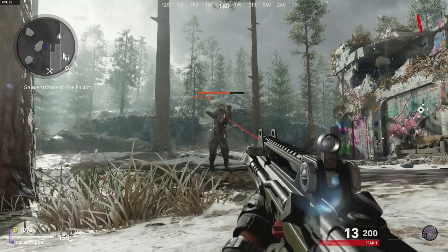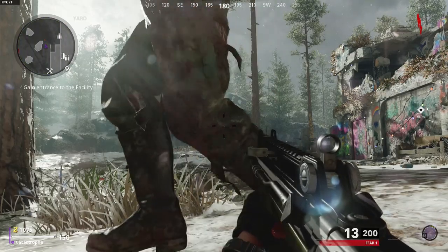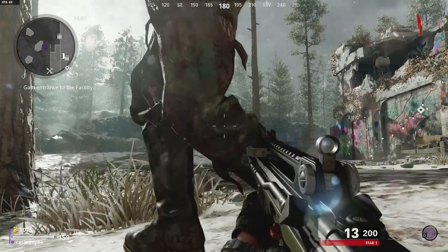Once the zombie comes over towards you, it shouldn't be able to hit you — you should be in god mode. And yeah, that's really all there is to the glitch.